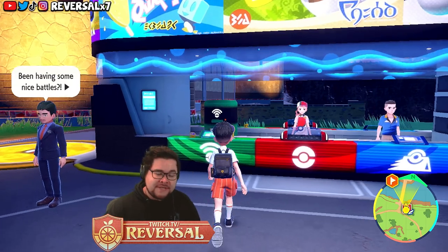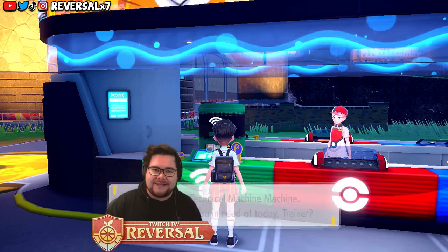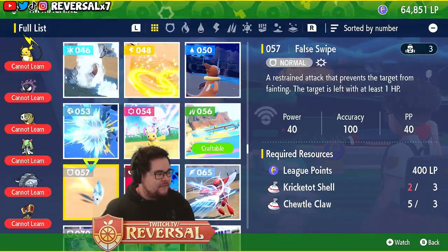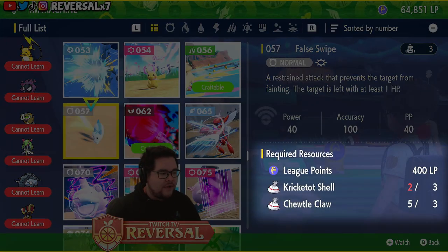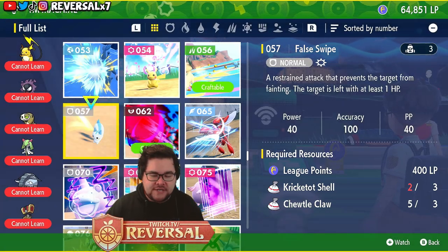Before I show you the location, I want to let you know that the moment you actually obtain this TM, at the TM machine, you have the capability of crafting this. It's TM number 57, as you can see over here. You can just craft it — you need 400 League Points, a Cricketot Shell, and a Chudoclaw, which are actually relatively easy to obtain.